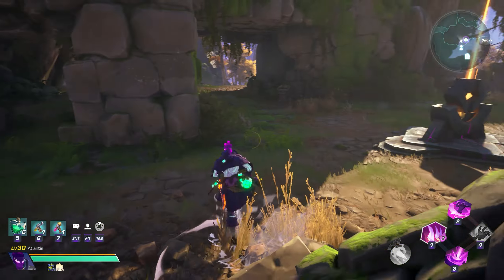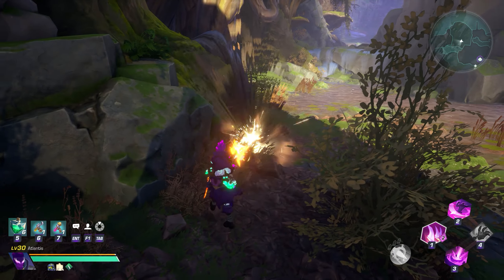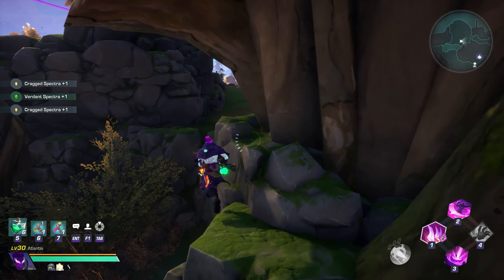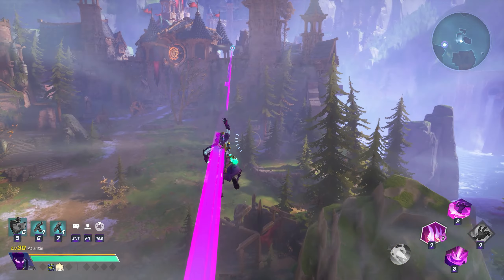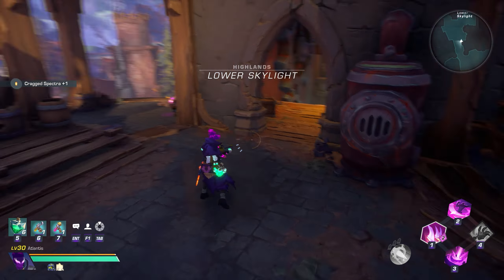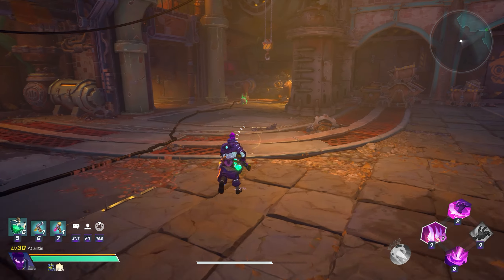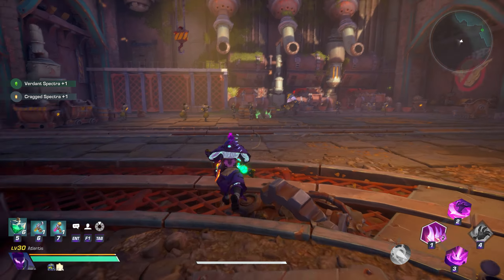As you head out of the cave, continue north towards the beam you can take like a zip line. Before taking the zip, drop down and check for more nodes that spawn right against the rocks. Hop back up and then take the zip where you'll grab memory fragments on the way and get dropped off at another Skeleton Chest. Near this location there can also be another node.